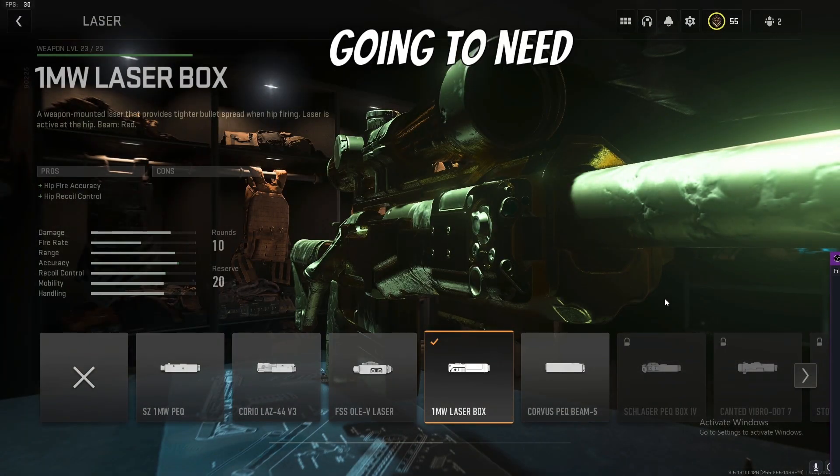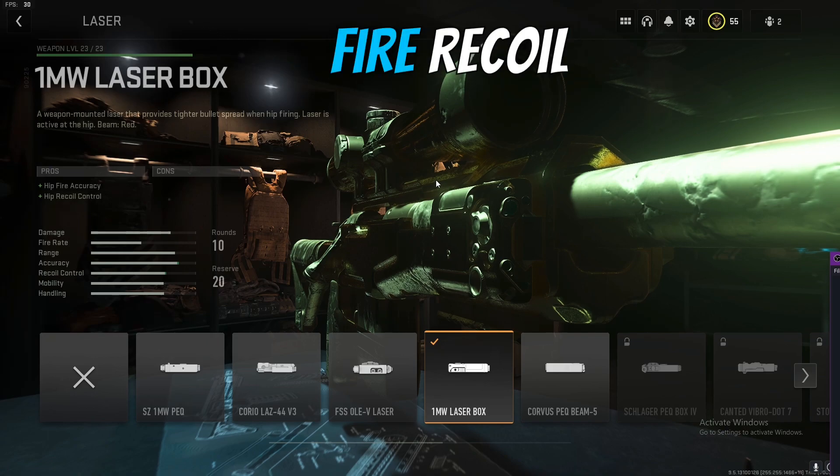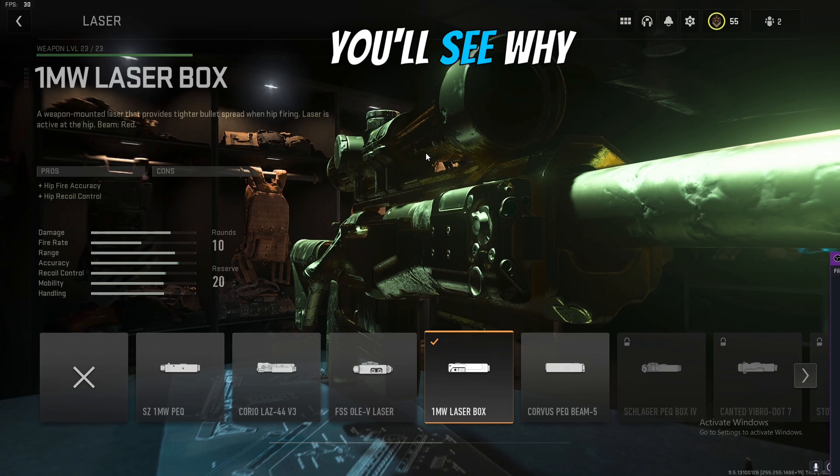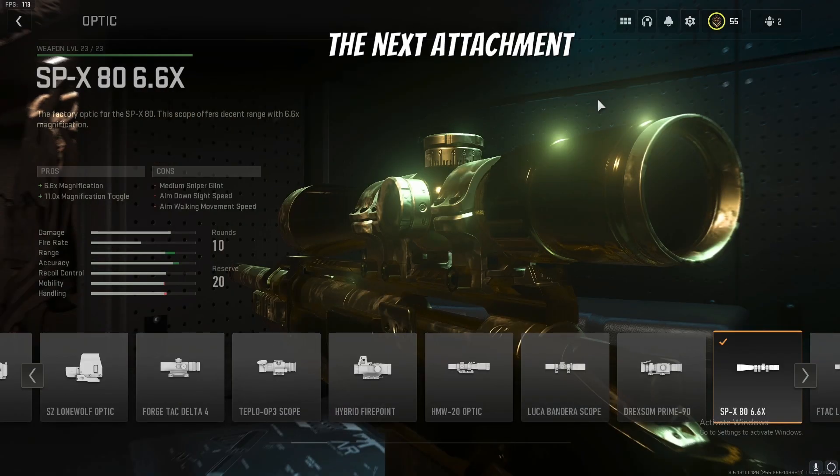The first attachment that you're gonna need is the 1MW laser box. This is gonna give you your hit-fire accuracy and your hit-fire recoil control. You'll see exactly why you need this when you see the no-scopes I got in this video — trust me, it's amazing.